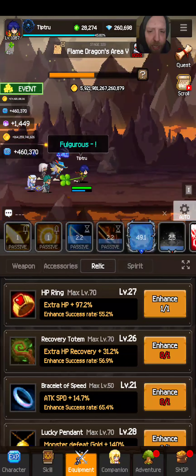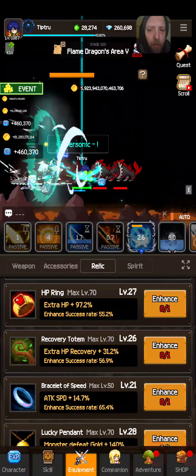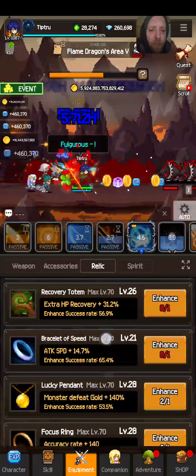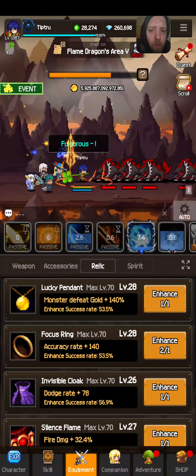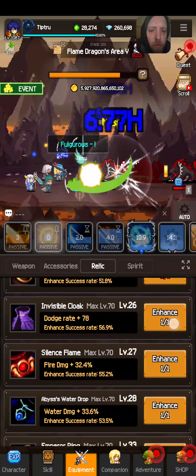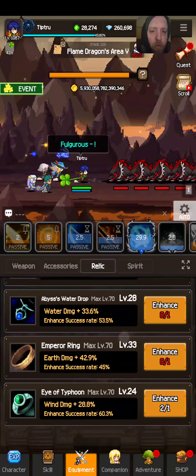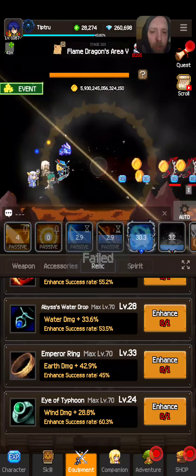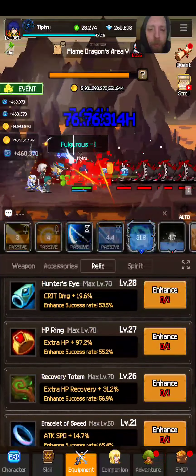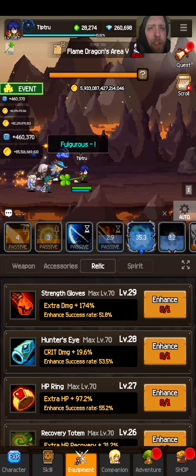You can enhance relics with a chance of success. The higher the level, the less chance of success — pretty much a lot of failure.